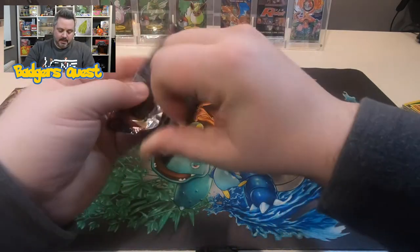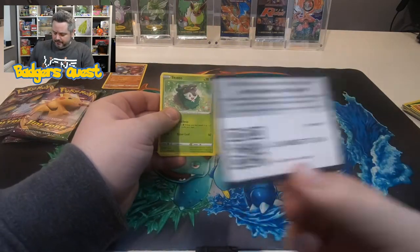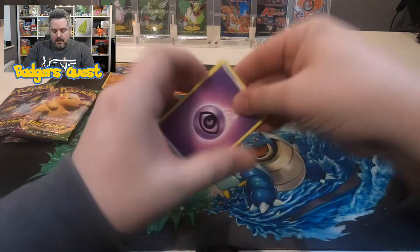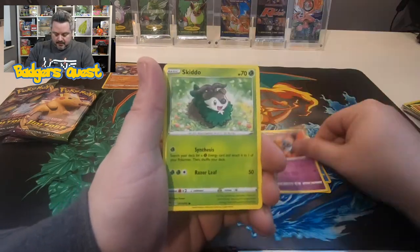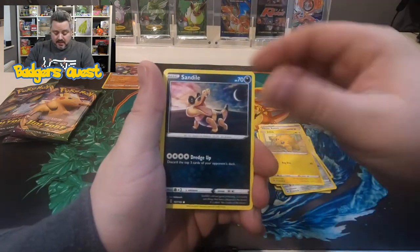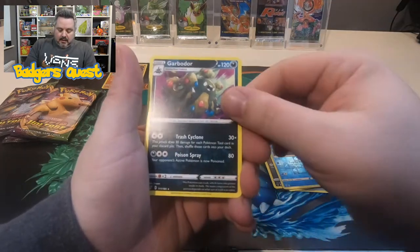Come on, give us something — give us a banger! We have a Dark Energy, a Cramorant, Drone Rotem, Swoobat, Skiddle, Shuppit, Fereseed, Joltik, Sand Isle, a Reverse Barraskewda — pretty nice — and a Garbodor. How many packs have we got left? Three. There's got to be something in these.